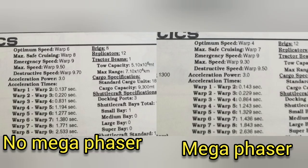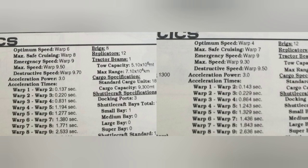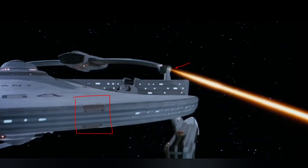Check this out — look at the mega phaser ship. Look at optimal speed: that's the optimal cruising speed your ship will operate at. A standard ship runs at warp six, but the ship with mega phasers — the exact same ship — has warp four. The max safe cruising speed drops from warp eight to warp seven, and emergency speed stays at warp nine. Your standard cruising speeds are greatly affected. This is because these newer generation weapons are directly integrated into the warp core itself, causing a lot of antimatter use, making the ship less efficient at warp speeds and moving slower.